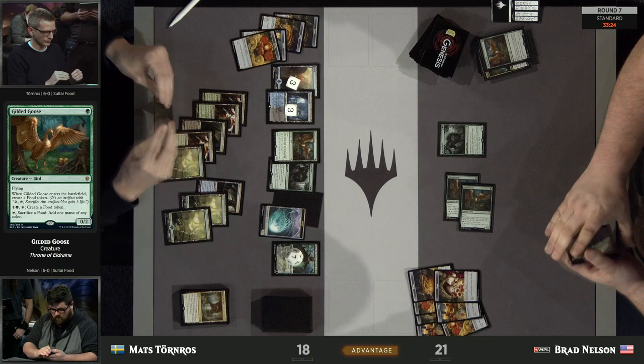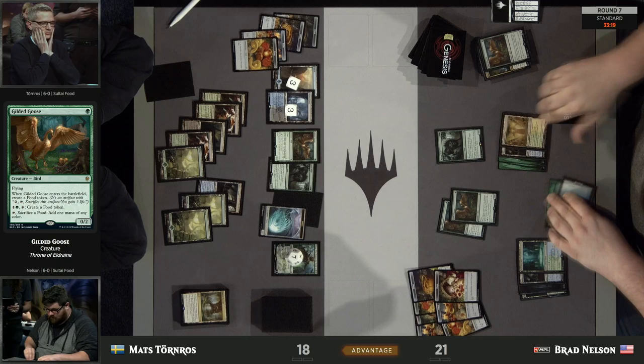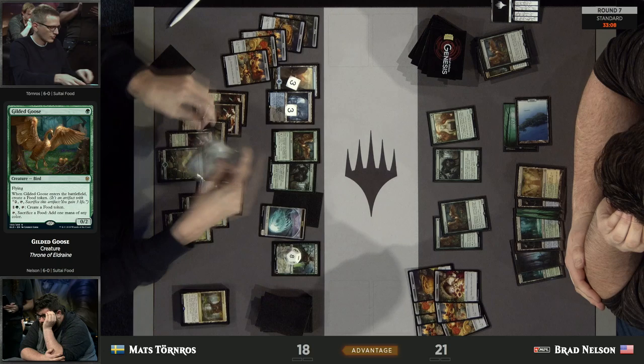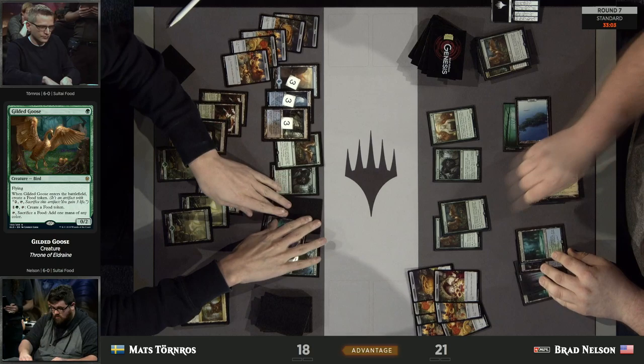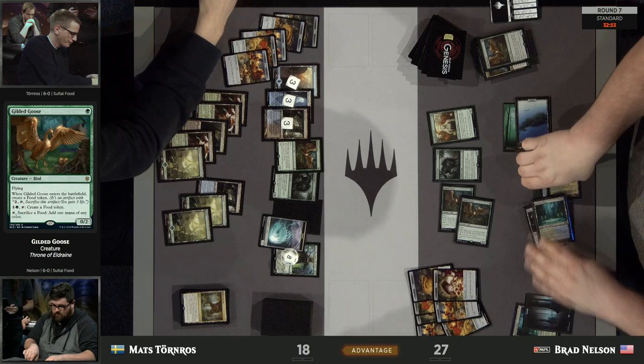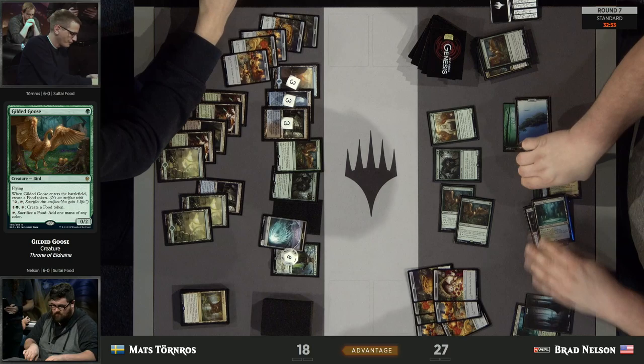Is Brad winning? He's at 21 — but that's not how we decide. Paradise Druid. Brad is still just hoping to find something awesome. The card applying pressure to the board state is Nissa — it's like tick-tock Brad. You can gain a lot of life, but you need to find a big heavy hitter to blow this game open. And it's going to have to be sooner rather than later before Nissa develops a board that even a Wicked Wolf can't hold back.